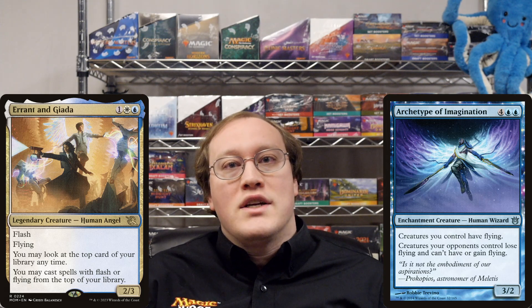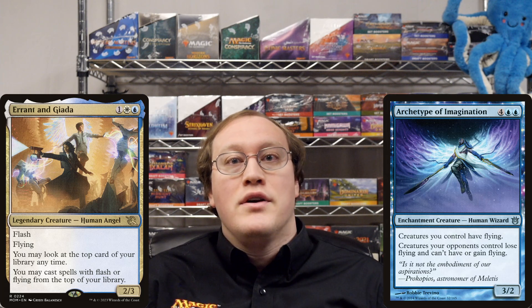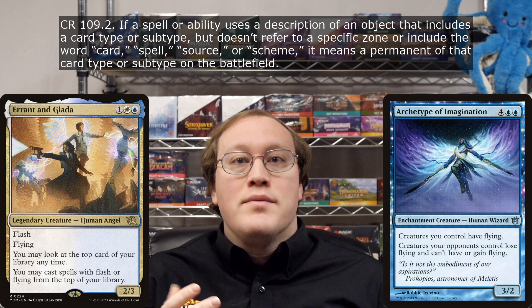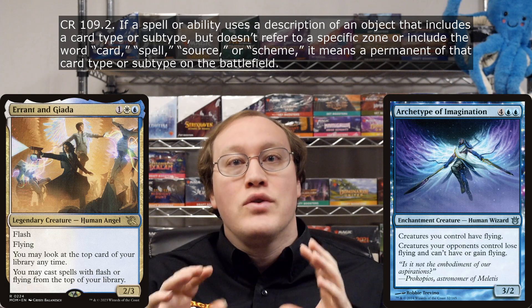If you controlled Archetype of Imagination and Errant and Giada, could you cast a normal creature like a Grizzly Bear? Again, the answer is no — because Archetype of Imagination only gives flying to creatures on the battlefield. Not creature cards in your library, not creature spells on the stack, just creatures on the battlefield.